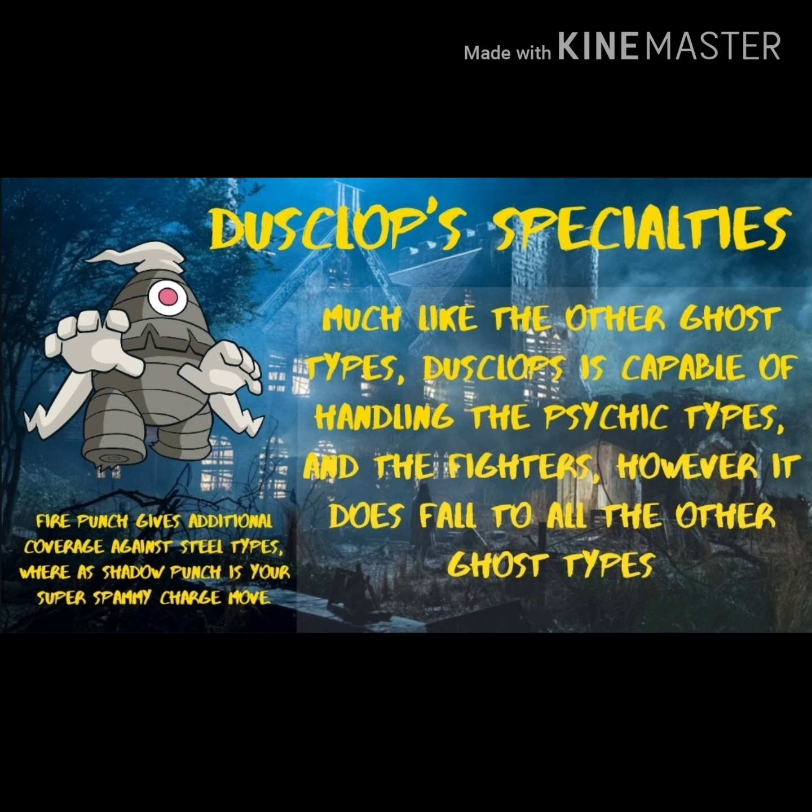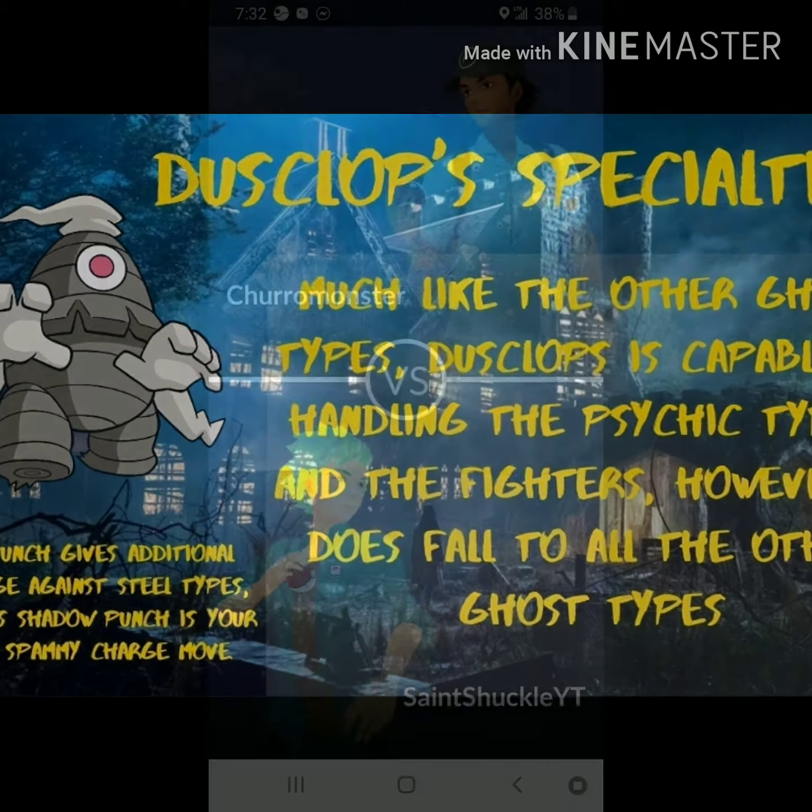Much like the other Ghost types, Dusclops is capable of handling Psychic types and Ghost/Fighter matchups. But it does fall to pretty much all the rest of the Ghost types - at least the other main three being Alola Marowak, Haunter, and Drifblim. So keep that noted. With all this covered, we're going to step into a couple best-of-threes mostly highlighting Haunter and Dusclops.